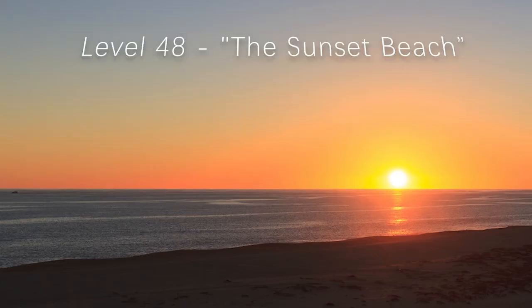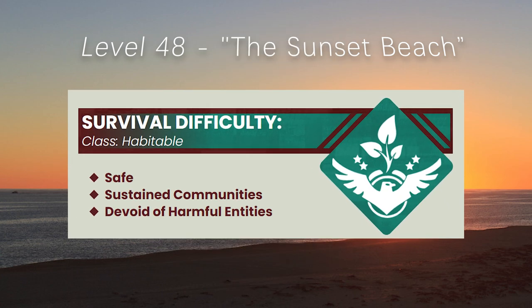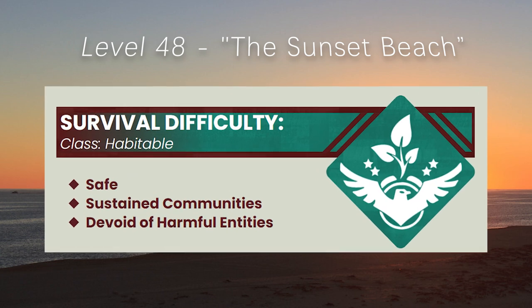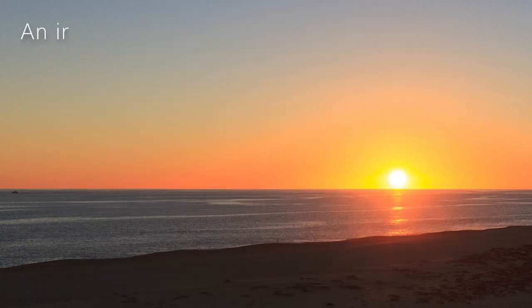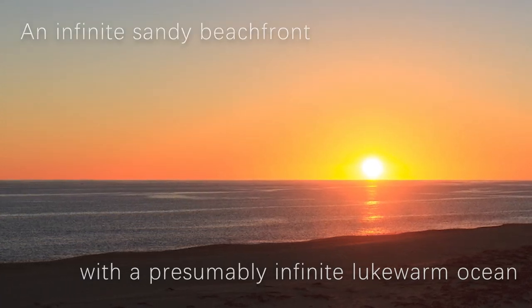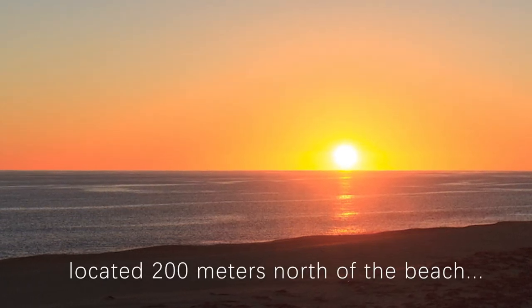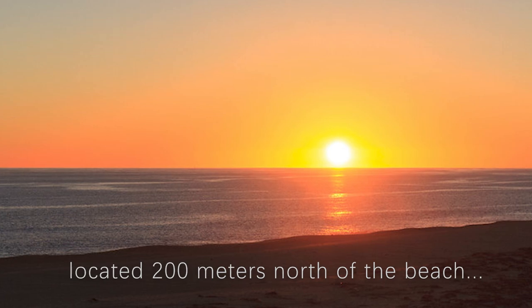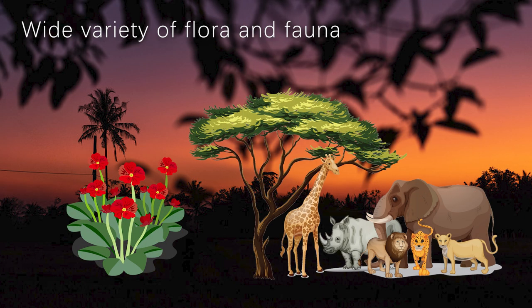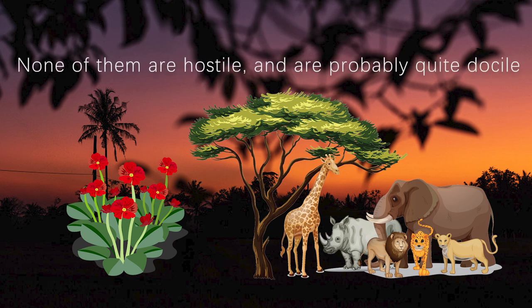Level 48, the Sunset Beach, is classified as class habitable. It is safe and has no harmful entities, and there are sustained communities here. Level 48 is an infinite sandy beachfront with a presumably infinite lukewarm ocean. This level also consists of a large tropical forest located 200 meters north of the beach. There is a wide variety of flora and fauna, most of which seem similar to the front rooms, and none of them are hostile — they are probably quite docile.